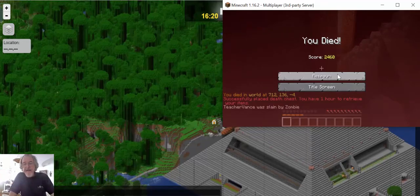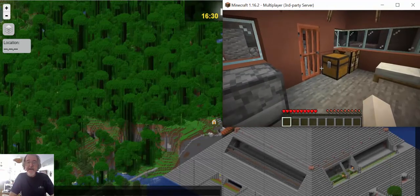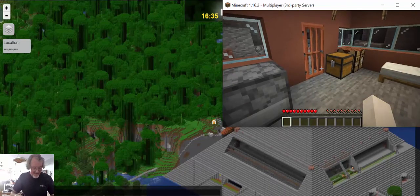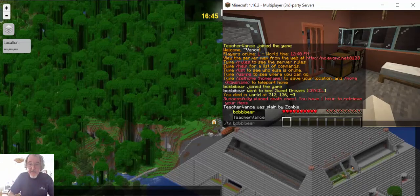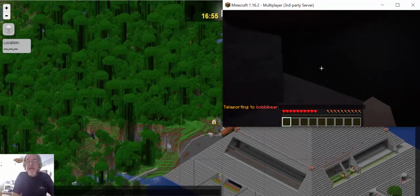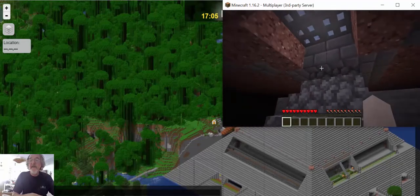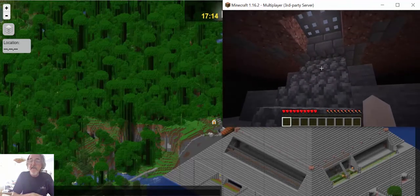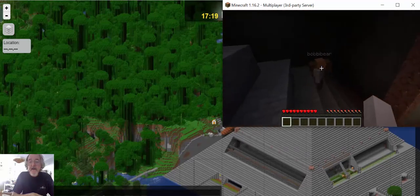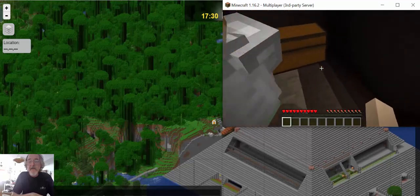I died. I guess that's the end of my adventure, because I'm back in the spawn. But I can TP to Bobby. Press T and then type TP — Bobby Bear. That's Bobby over there. If I TP back to Bobby I'll be back with her. My chest is here — there's my death chest right there.